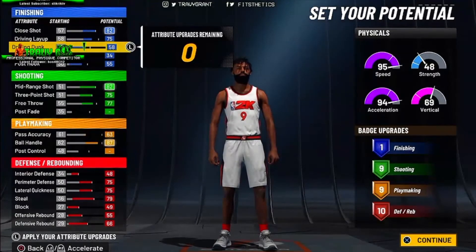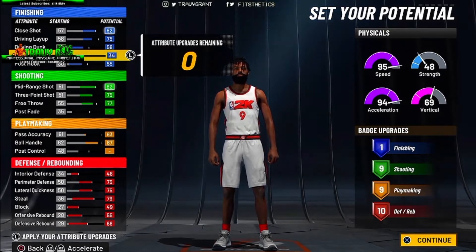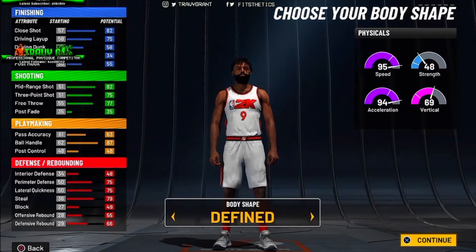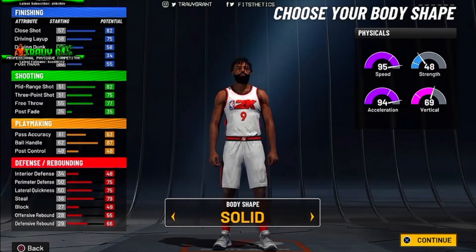The driving dunk, standing dunk, and post hook I kept low, and I feel like you could too, mainly because we're not gonna be in the paint like that. We're still gonna be able to dunk, but that ain't the whole point of this build. As long as you have your close shot and driving layup close to the 80 range, you'll be good.